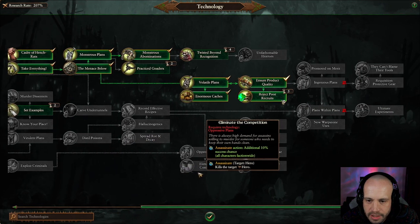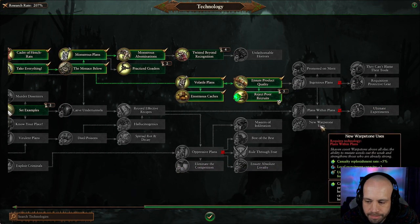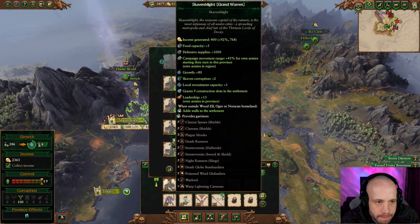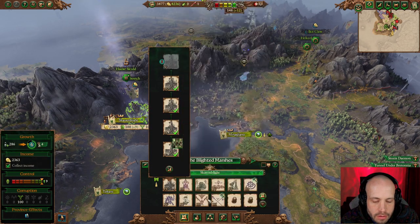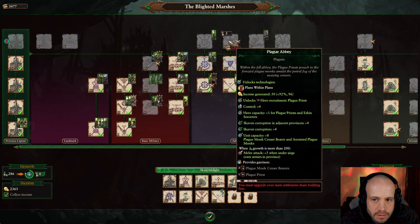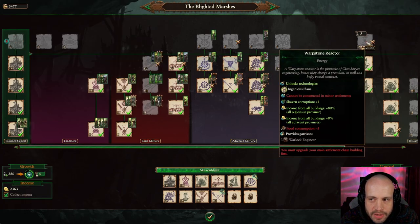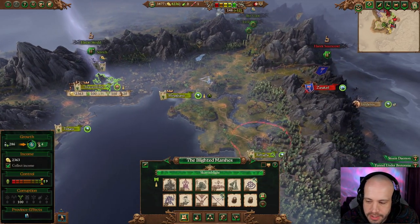Five turns left on that. We need to decide where we want to go next — it's definitely the 'Plans Within Plans' tree, the genius plans branch. This is the one we need to get into next. In order to start that we need the Warpstone Reactor. Six turns until we can do that — we need 9,600 and then 2,400 more. We know what we're building towards.